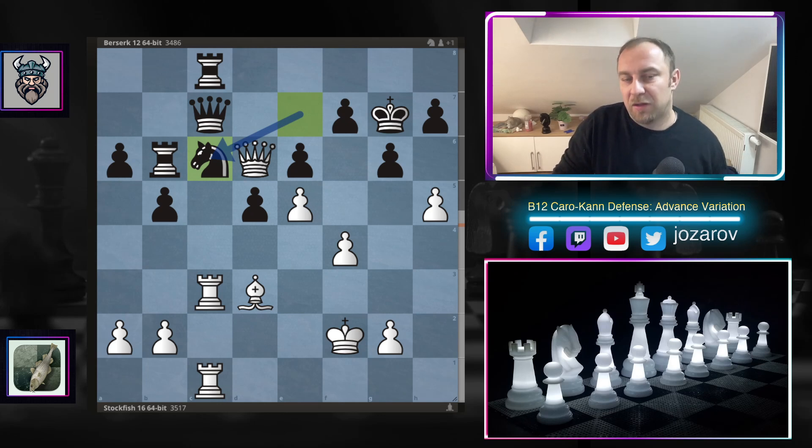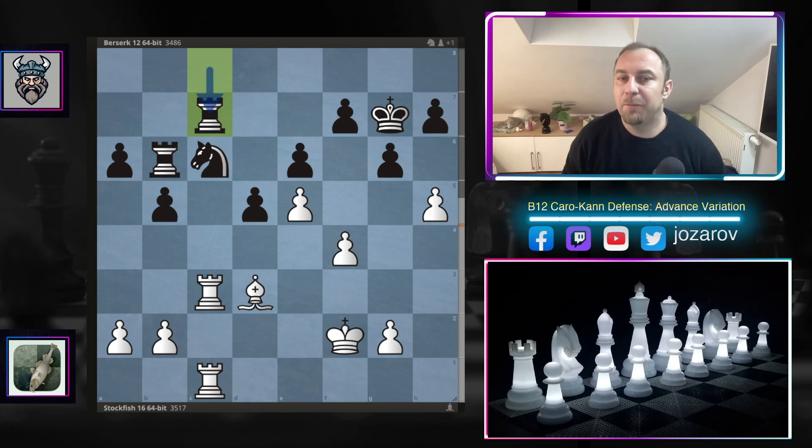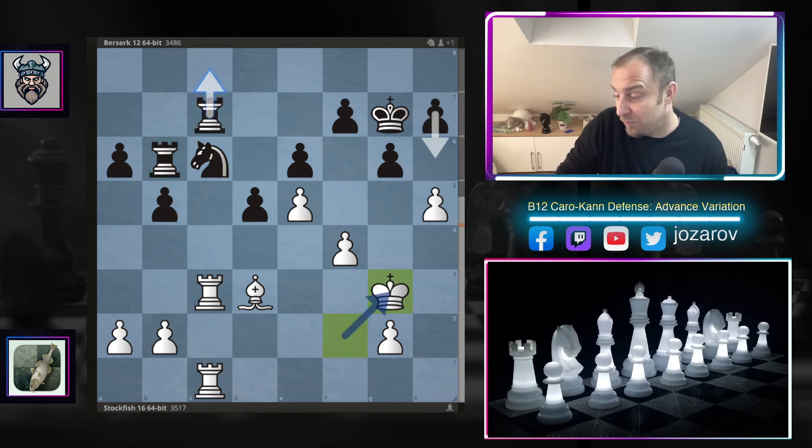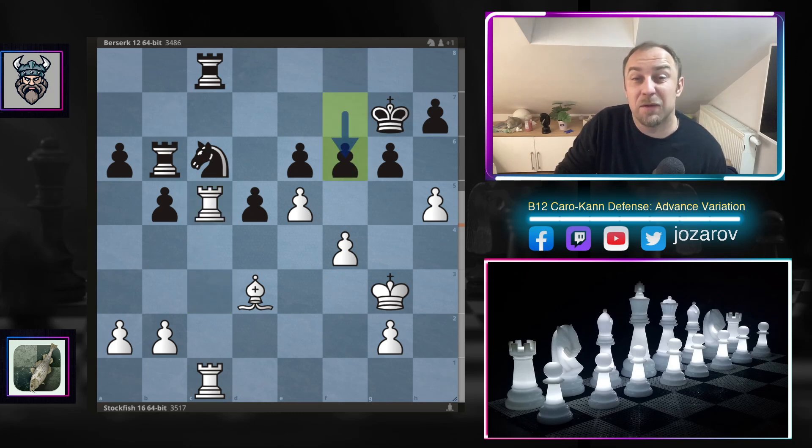Stockfish waited for the moment Berserk takes, then plays the very interesting queen takes c7. After rook to c7, all the pieces are paralyzed — you cannot move the knight, you cannot move the rook. The whole structure is simply locked down. Stockfish says: I will simply continue to attack with my own king! After king to g3, rook to c8 by Berserk, we have rook to c5 putting the rook on a more active square, and then f6.